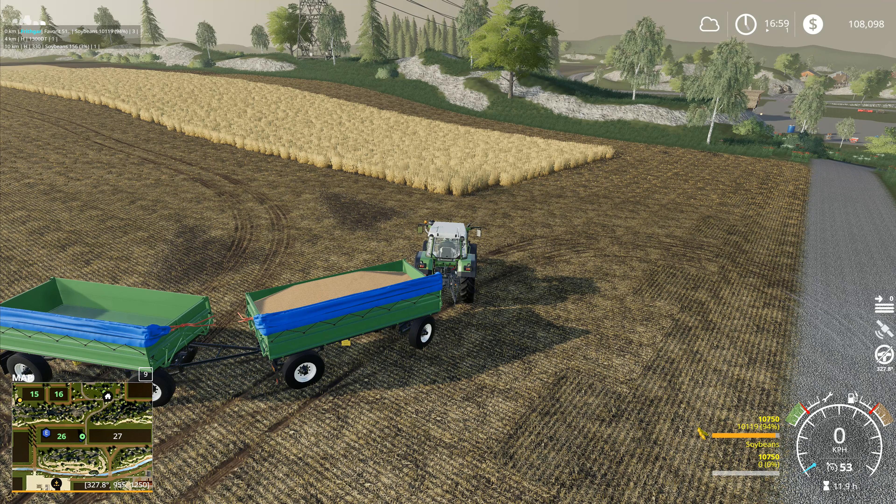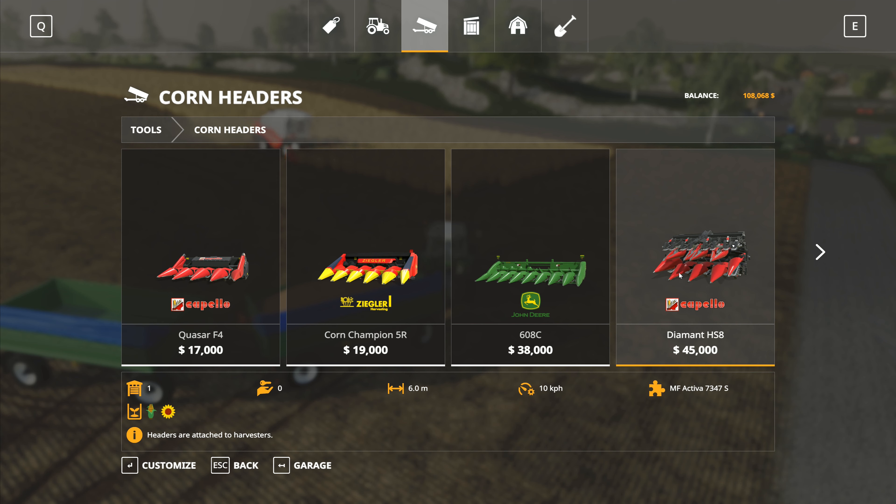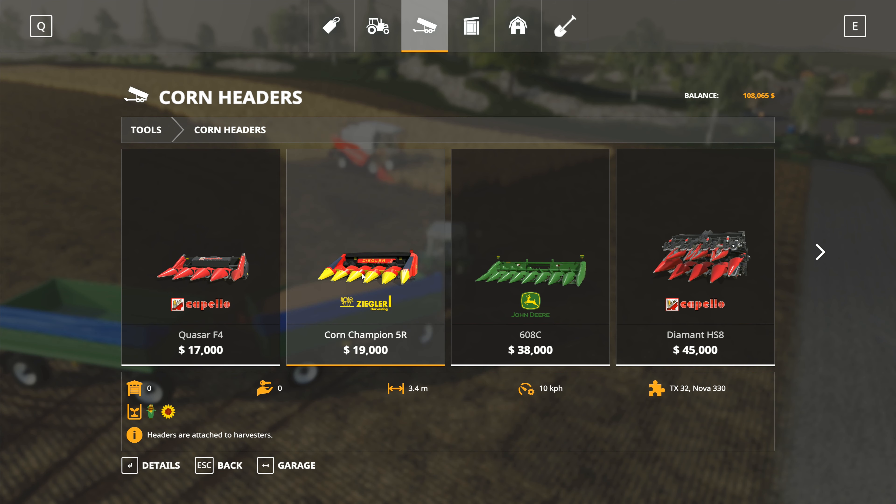The only thing we don't have is the corn header for the next harvest, so we may end up doing the next harvest with just the one combine. If we get enough, we may be able to go for a second header, but I'm not going to hold my breath. I could potentially sell sunflower and wheat — maybe twelve thousand from what we've got here. The corn header is 45,000, so that's a bit expensive. Maybe we could go with the Corn Champion — a little one to go with the second combine. That might be an option worth thinking about.